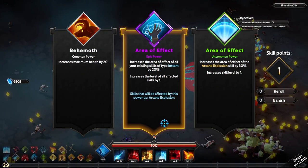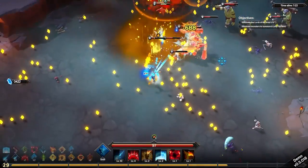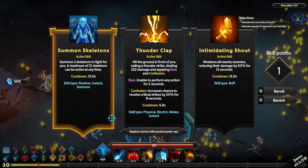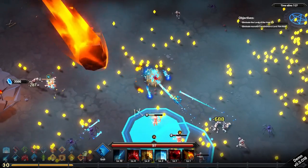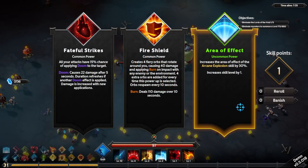That boosts arcane explosion's area of effect — sure. I wish there was a way that I could reduce the cooldown on it. Thunderclap, intimidating shout — I almost kind of... Oh! Replace choices with passive power-ups — how did I never notice that? That's huge. Holy shit, that's good. I was about to complain about that, I was like, I wish there was a way that I could just ask for passives, and it looks like they've already got that.